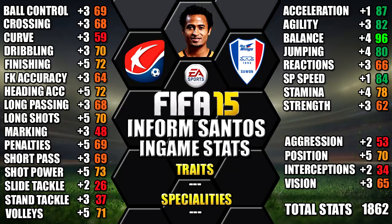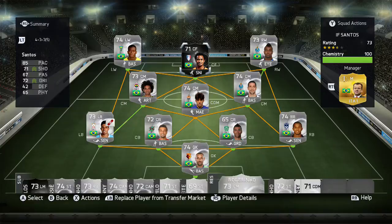We've included all the upgrades over his non-informed version as a comparison so you can see each individual stat upgrade. This is the team we used Informed Santos in — a 4-3-3 false 9 formation Brasil VA team, with Informed Santos at centre forward.